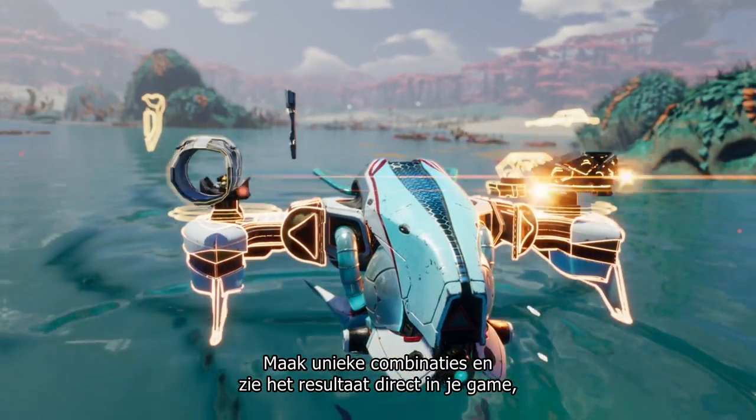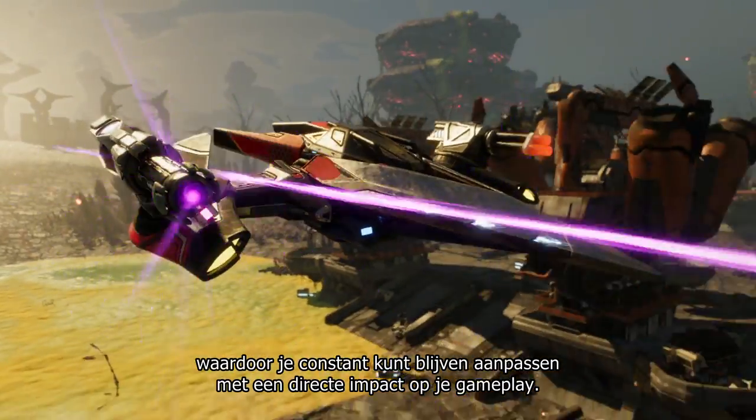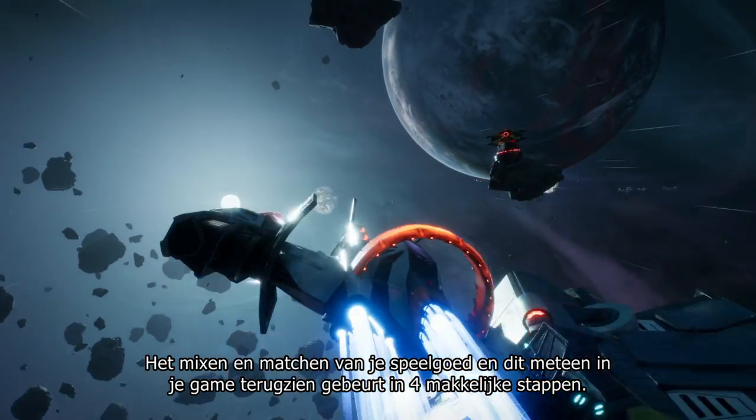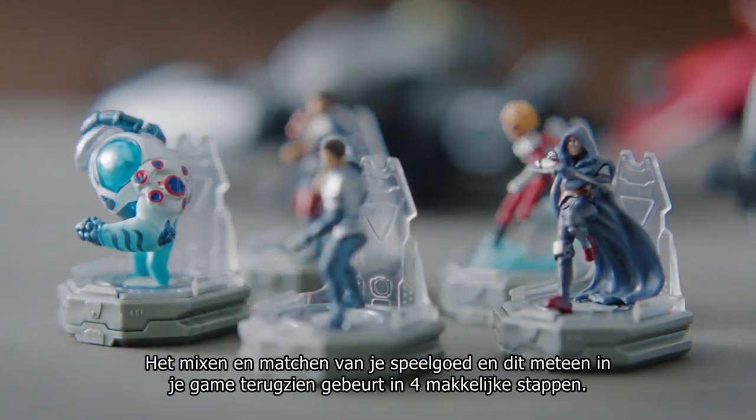Create unique combinations with instant results in your game to give you a high level of customization and direct impact on your gameplay. Mixing and matching your modular toys and seeing them instantly come to life on your screen can be done in four easy steps.